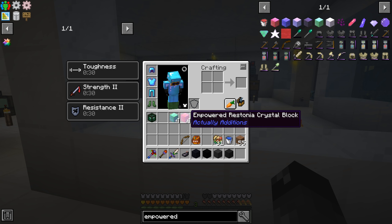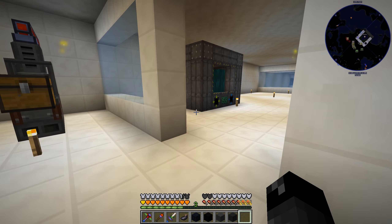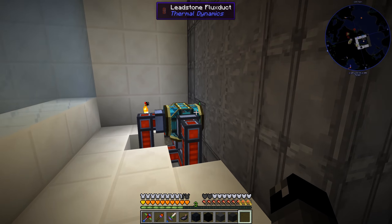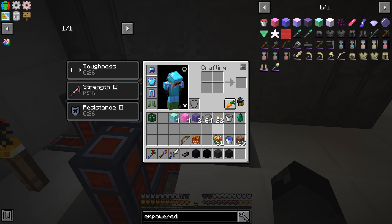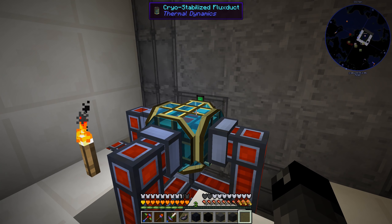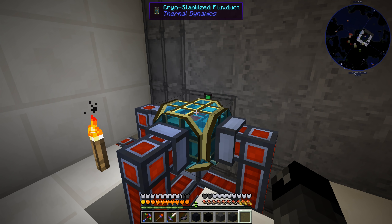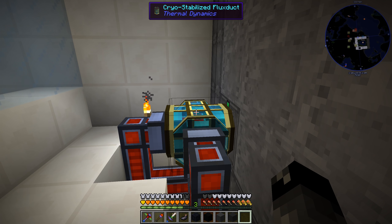I was in the process of making these empowered void crystal blocks and these things take way more power than I was expecting. I made a bunch of diamond ones, some redstone ones and some emerald ones - those were all fine, not a lot of problems. But trying to make the void ones, those are taking a ridiculous amount of power.